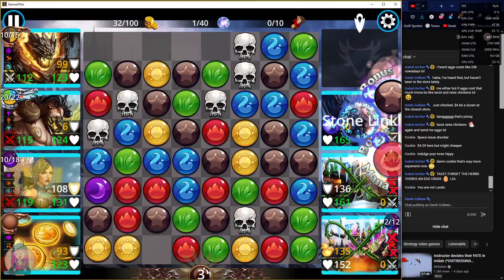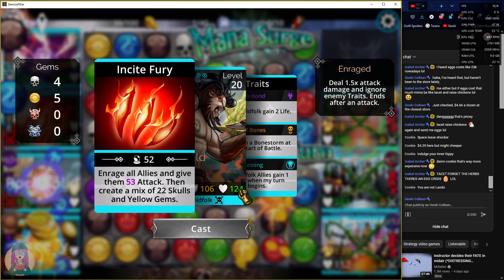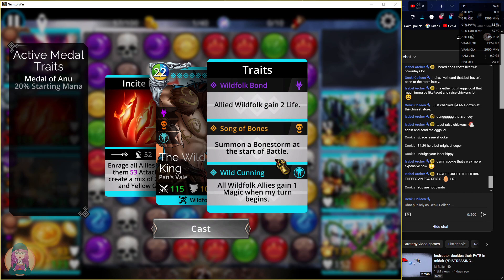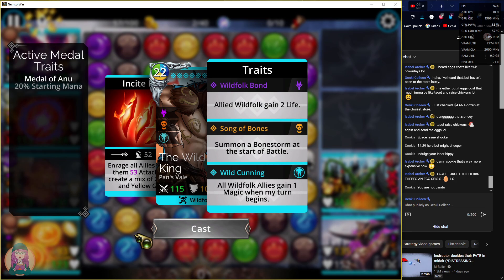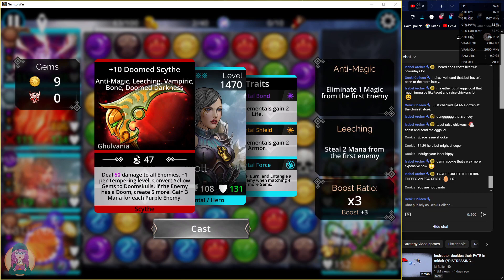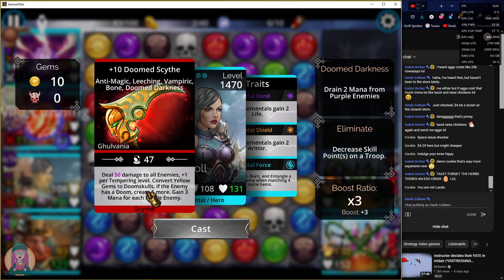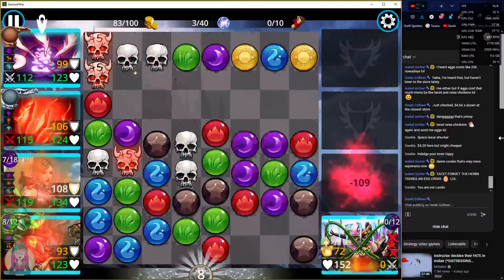Next we have the Wild King: enrage all allies and give them attack equal to your magic plus one — see my magic right here — then create a mix of 22 skulls and yellow gems. You also get a bone storm at the start of the battle, which can lead to a skull waterfall. Then we've got Leprechaun for fast mana, and the Doomed Scythe — he creates skulls and yellow gems, and we take those yellow gems and turn them into doom skulls.